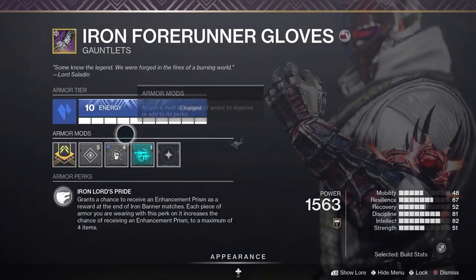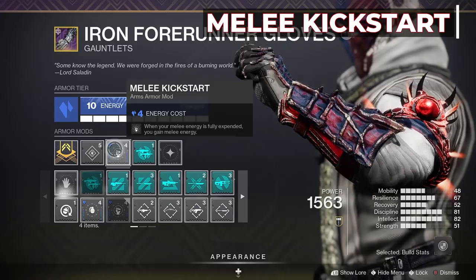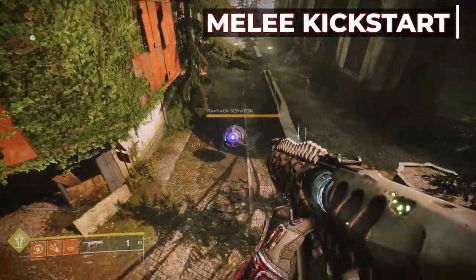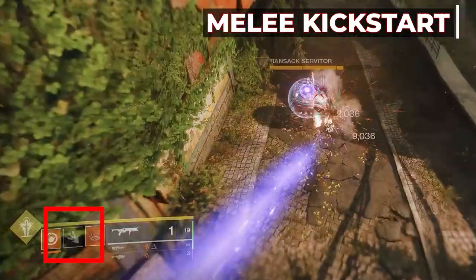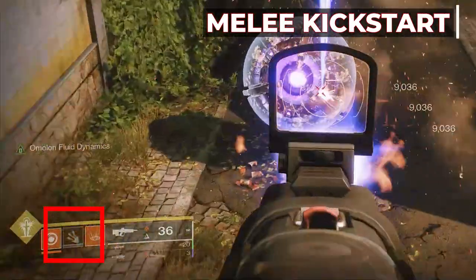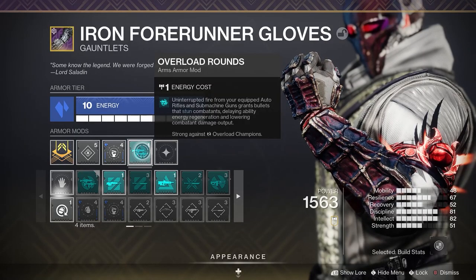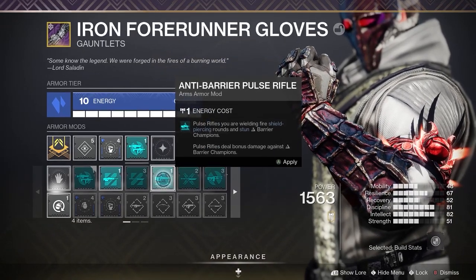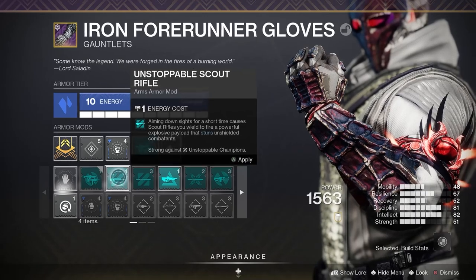Moving on to my arms, I have Melee Kickstart to get some melee energy immediately after using Celestial Fire — you get about one fifth of your melee back immediately, which is really nice. Then I have an Overload SMG, but this could be any Champion mod depending on the weapon you choose to run. SMGs and Auto Rifles have the Overload mod, Pulse rifles get Anti-Barrier, or Unstoppable with Scout Rifles.